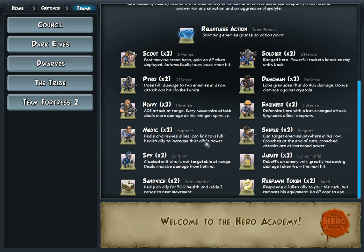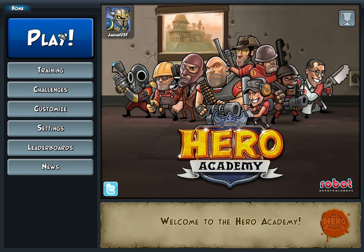Whenever it's your turn it gives you a notification in the notification bar at the bottom of the screen. It also flashes the window if you're not paying attention and have another window active. So here's the Team Fortress thing — it just gives you two of everything. Let's start playing, shall we?